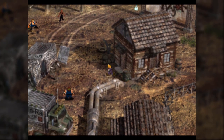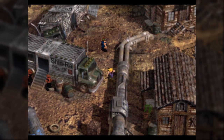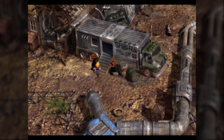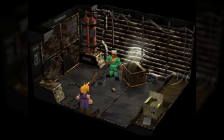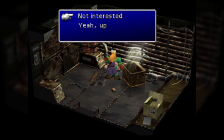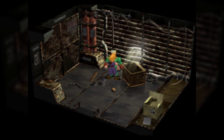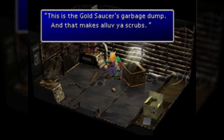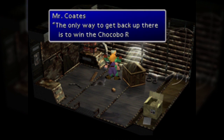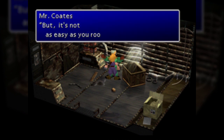Hello everyone and welcome back to Let's Play Final Fantasy VII. In the last part, we got to the North Corral and Golden Saucer and found ourselves in prison. It's not the first time or the last time this happens in the series. We need to get out of here. Talking to Mr. Coates, who is sort of the boss around here, the only way we can get back up to the surface level of the Golden Saucer is to win a Chocobo race.